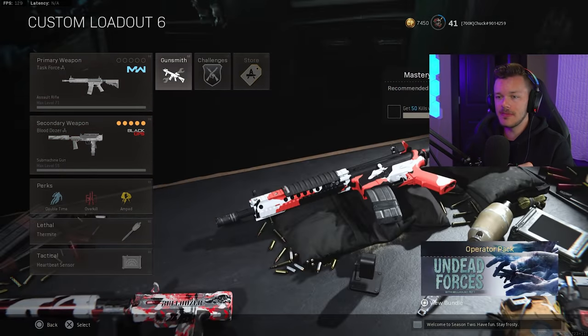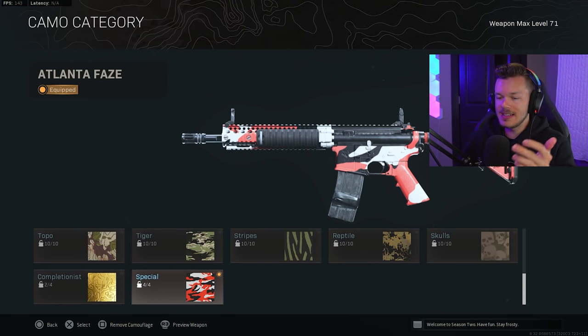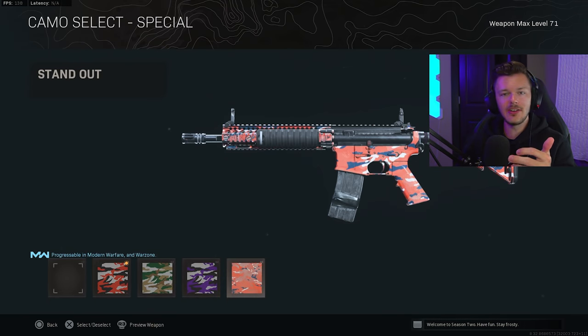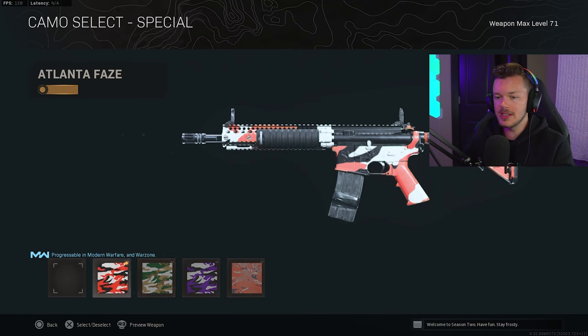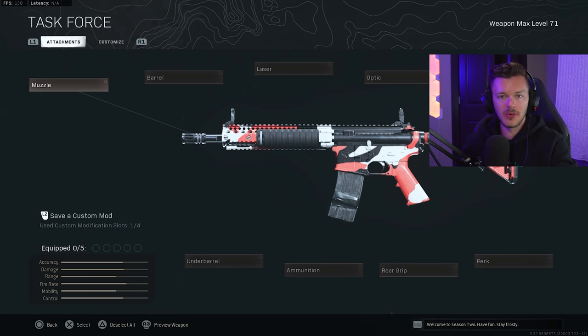Now let's get into the M4A1. This is going to be the Atlanta Phase Camo. Unfortunately you can't really buy that right now, but if you happen to have it you can throw it on your Warzone weapons. What's kind of interesting is that I can't really use any of the new CDL camos on my Modern Warfare guns unless I go into Modern Warfare, create a weapon variant, save it, and then use it in Warzone. It's kind of a little bit buggy.